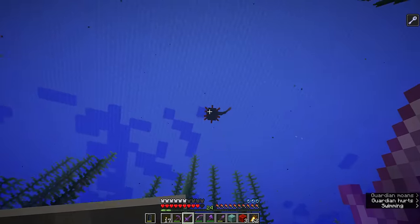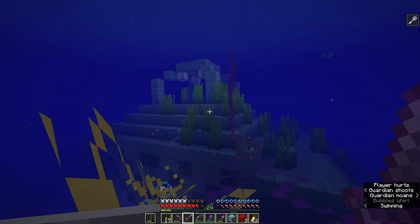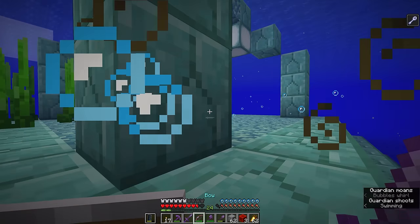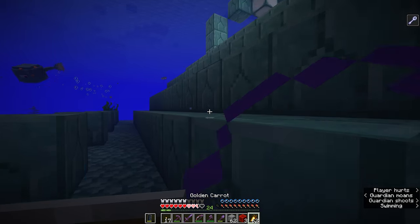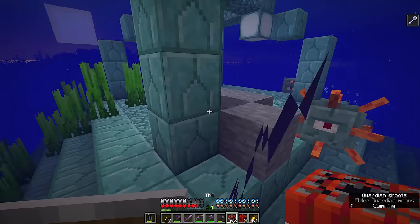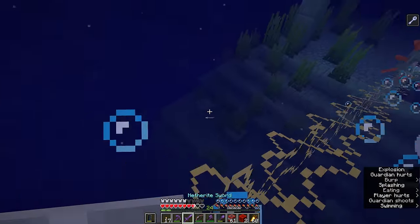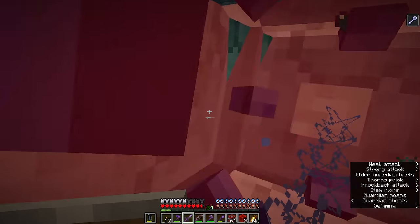We can simply swim out of the hole that we blasted in this area and up towards the surface. I really have no idea what happened to elder guardian number one over there in that wing, but the third one should always be at the top of the pyramid up here. So we're going to blow a hole in the ceiling — we've still got one minute and 30 seconds of mining fatigue left, but we can place our last block of TNT there. Make sure that my health is up because there are guardians all over the place, and it looks like we should be in.